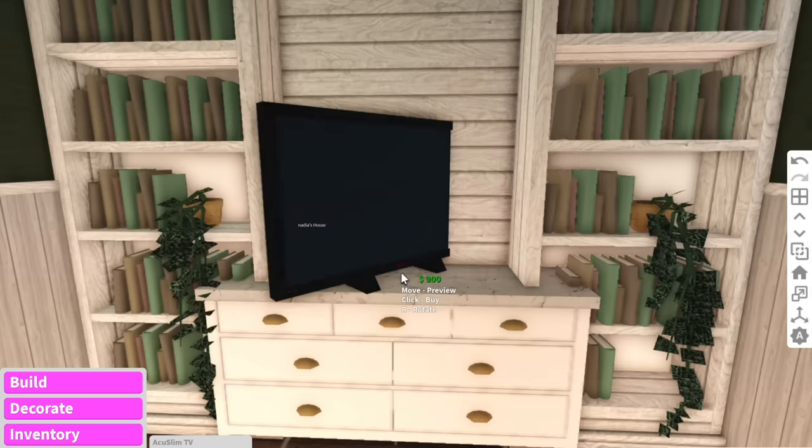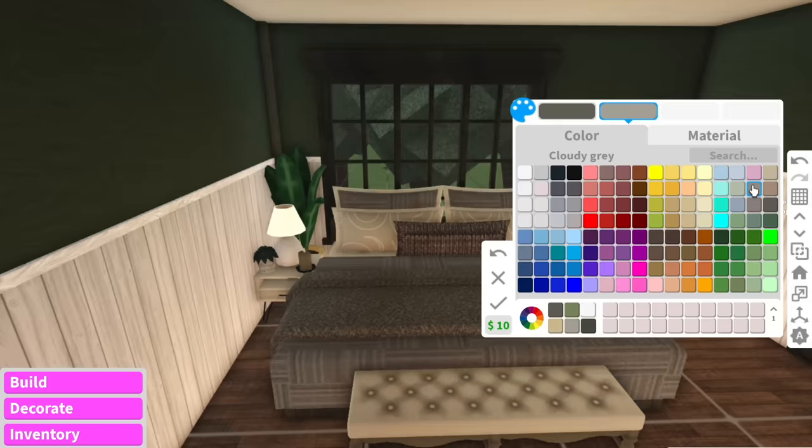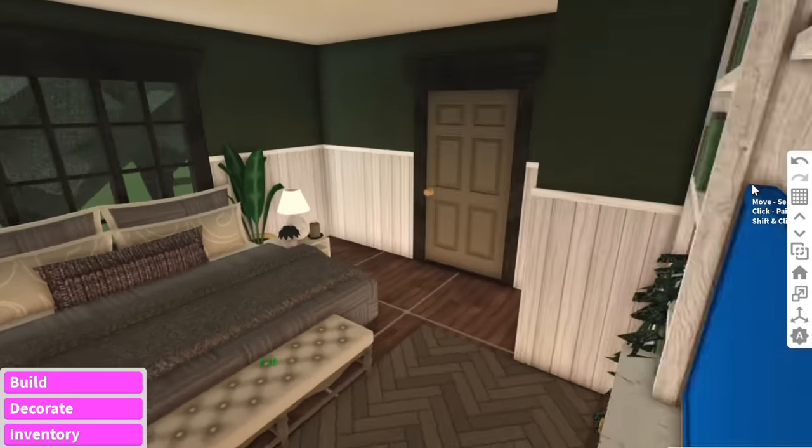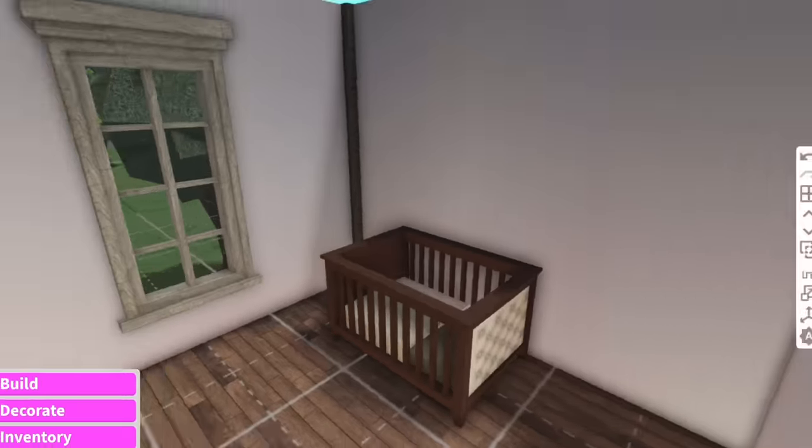We're going to put a little TV in the center right here. Oh my God, wait — why did that actually turn out so good? So now we'll just put an ottoman at the end of her bed and a dresser so she can change her clothes. Now we have the nursery — I haven't done a nursery in so long.